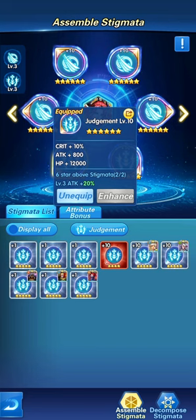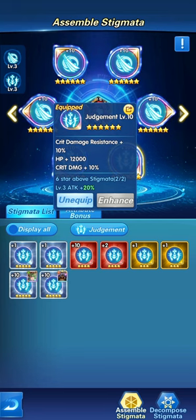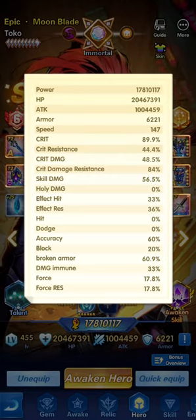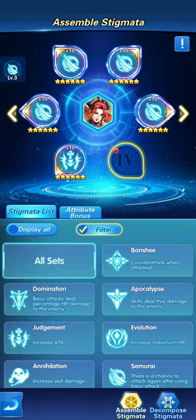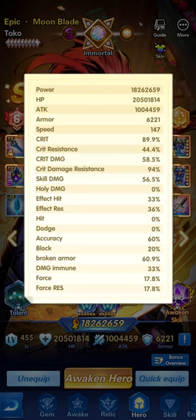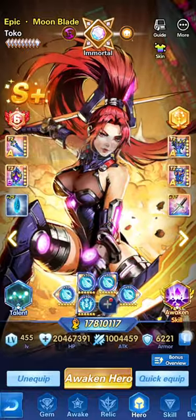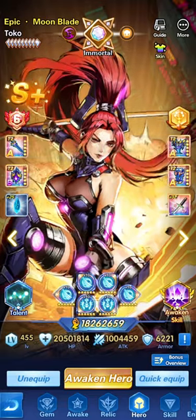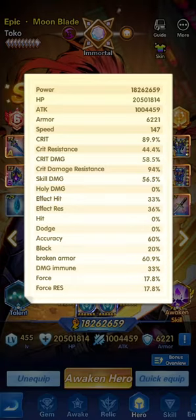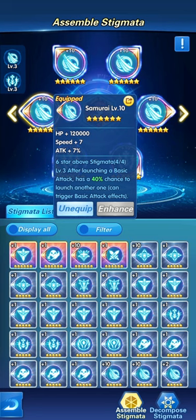Every sigil holds attributes. For example, one has critical plus 10 percent, and another has critical damage resistance plus 10 percent. To demonstrate: removing a sigil drops critical damage resistance from 94 to 84, and adding it back brings it to 94. You can also see the overall power increase when you switch sigils back. So one way to manipulate attributes is through the sigil selection.